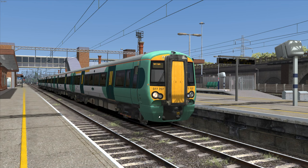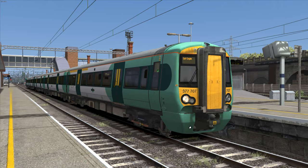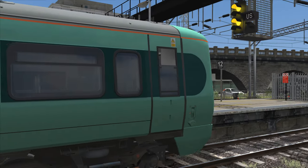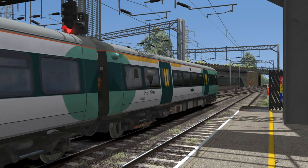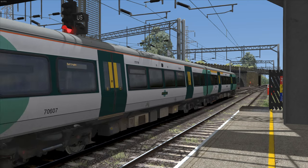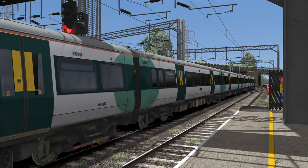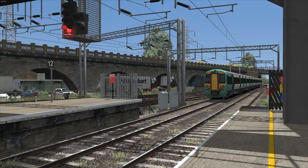In theory, you could use the existing Southern Class 377 to represent the East Croydon to Milton Keynes service, but that wouldn't be realistic at all, because we don't have any dual-voltage variants of the 377 in TSW — just the third-rail-only 377-4. A more realistic variant would be the 4-car 377-2 or 5-car 377-7.